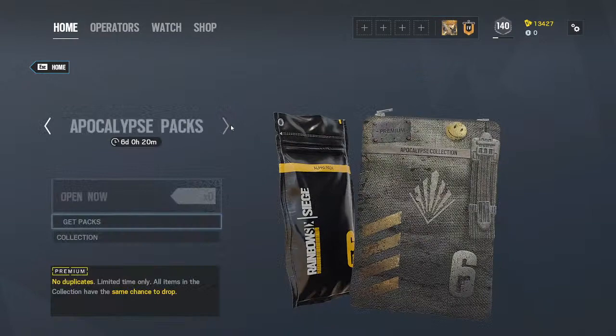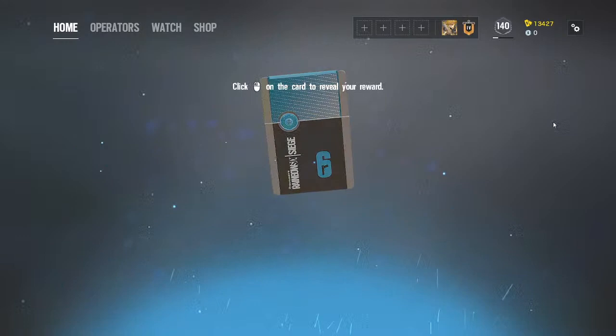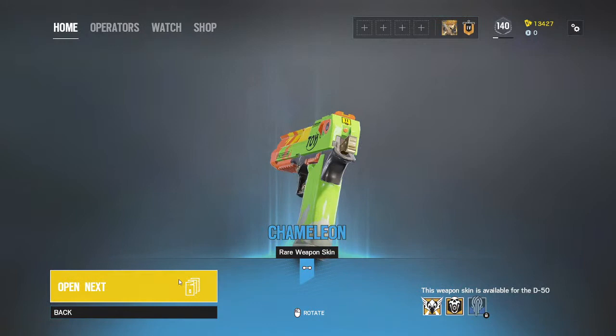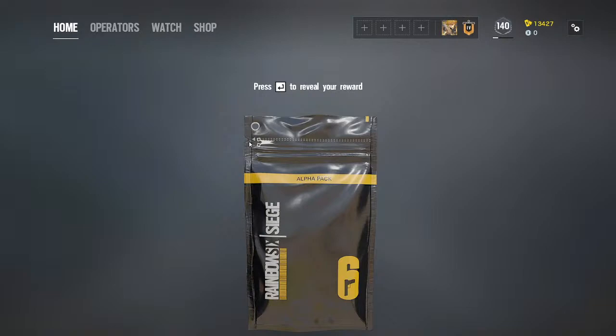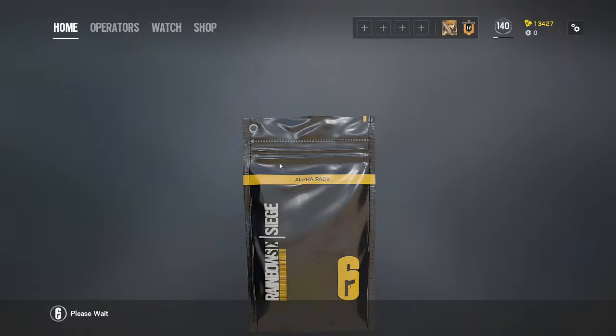Alright, very excited, let's get started. The first one is blue — looks like a ray weapon skin. The second one is uncommon — it's just a tag.